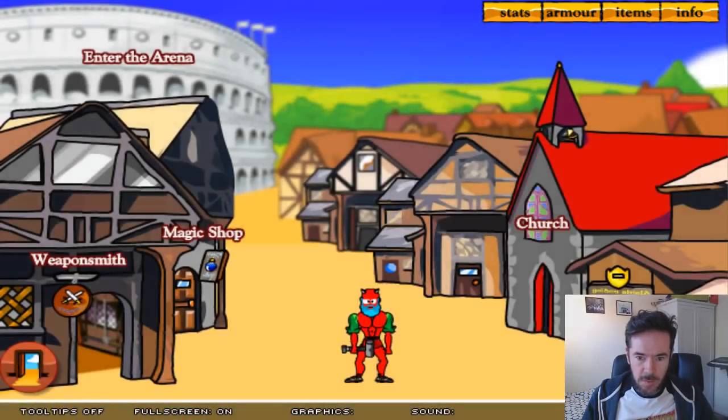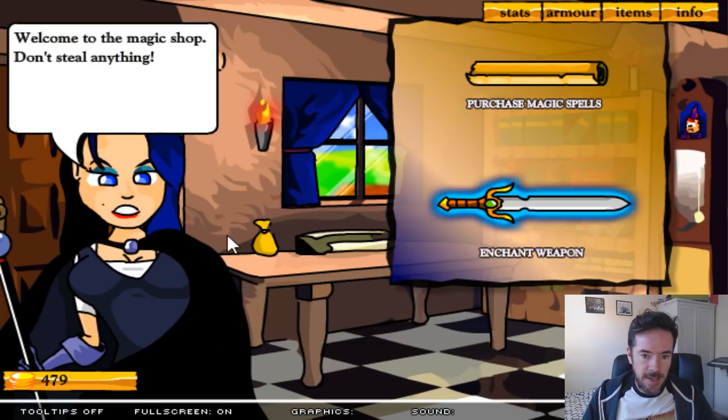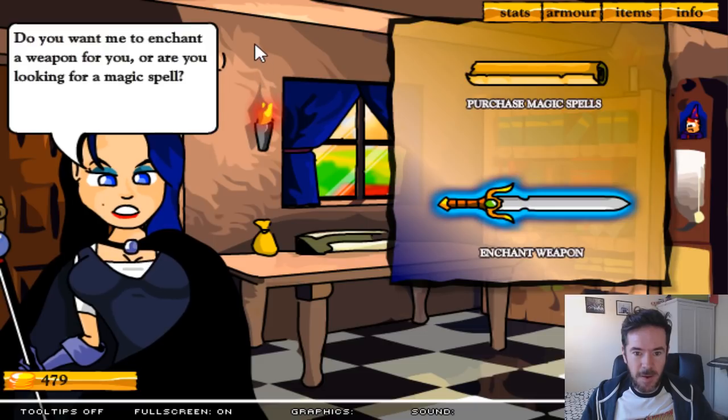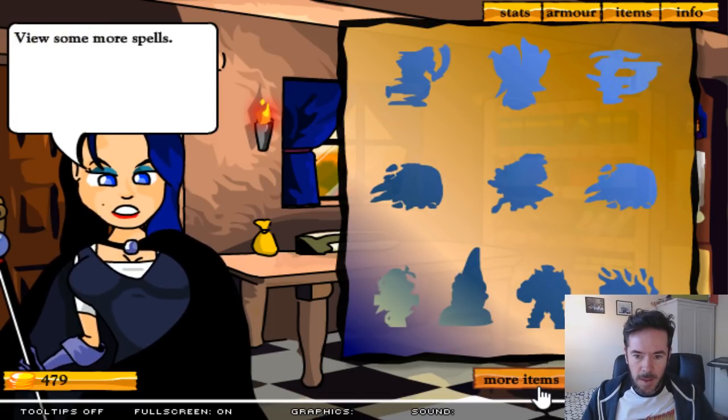Before we go into the tournament, let me quickly show you the magic shop. Here is a strange vampire lady — she doesn't have a name. This was a 3D model I made in a program called Bryce 3D, a very simple modeling tool. I created these bits of furniture and then traced over them in Flash, which is why it has that strange look — not really how I normally draw, but it suits the game. You've got spells like teleport, the gale, swift sandals, fireball, and lightning bolt. They're just devastating, but you've really got to commit yourself to the Magicka toolchain.